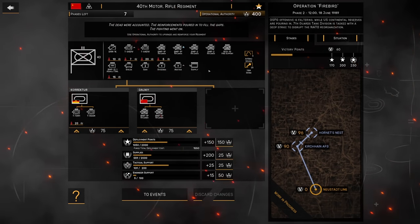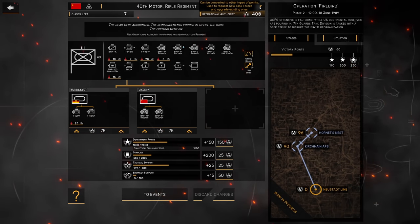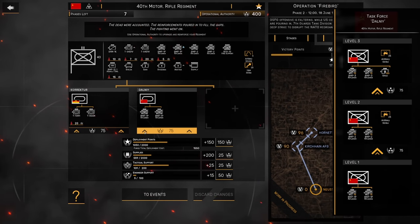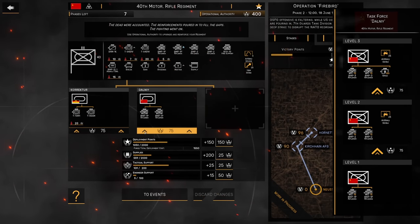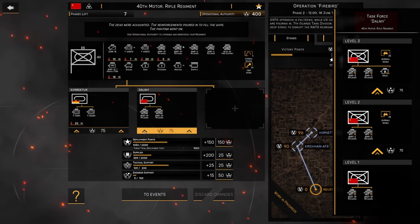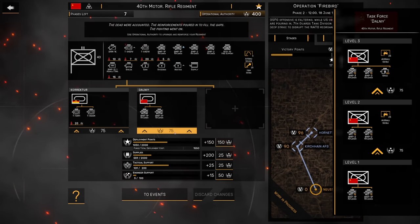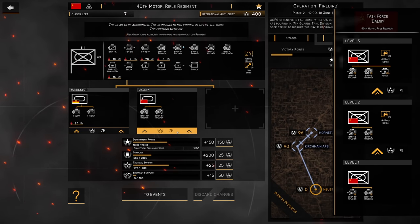I'm not done with this operation yet — I still have a few objectives to take. I have a nice amount of points, which can be converted to new task forces or upgrading existing ones. Upgrading existing task forces means I could upgrade task force Dalny from level 1 to level 2, which gives me the artillery strike. If you upgrade again, you get another artillery strike and a couple of Grads. I really like this mechanic — I wish Wargame or potentially Warno would incorporate something like this as well.